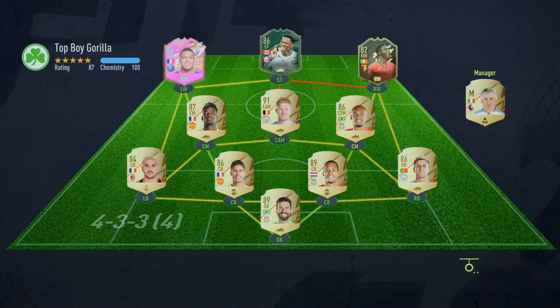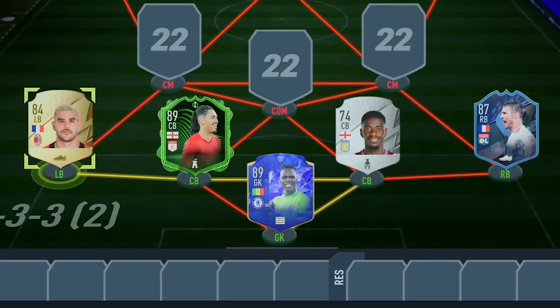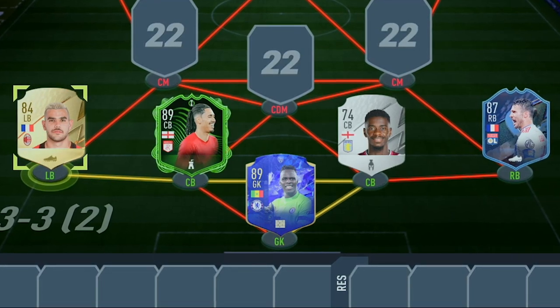Let's go find our final defender for the team — the left back. Opponent number five, who is their left back? In terms of gold cards, Theo Hernandez isn't the worst. It could have been a bronze, that's what we've got to realise here. Let's go chuck him in our team. And bosh, just like that, the defence is completed. Also, Hernandez links with Kante, so that kind of worked out all right.